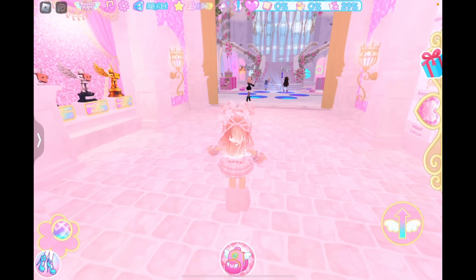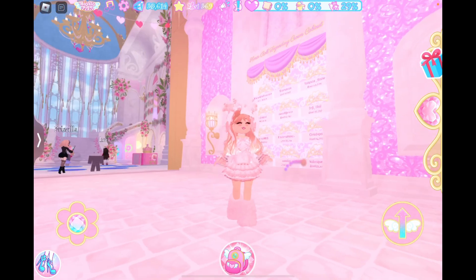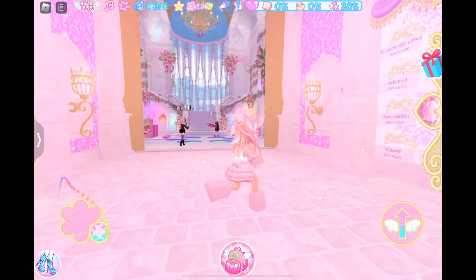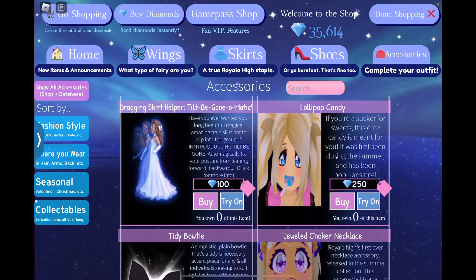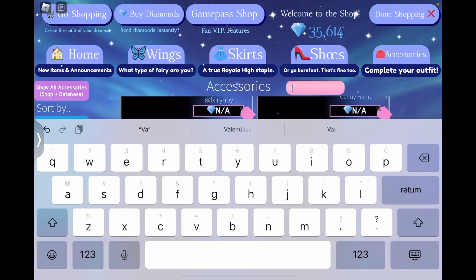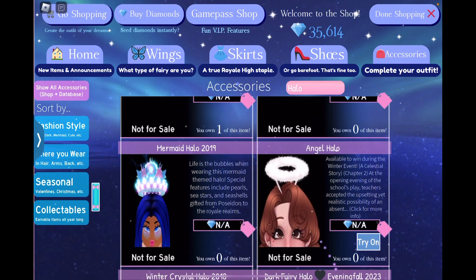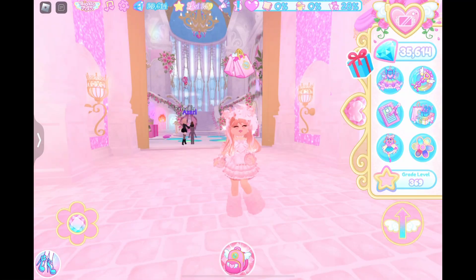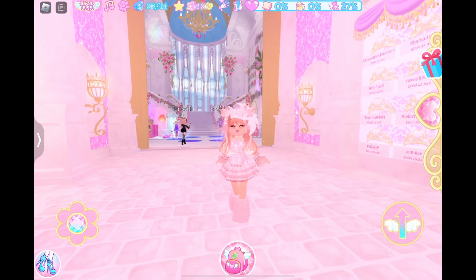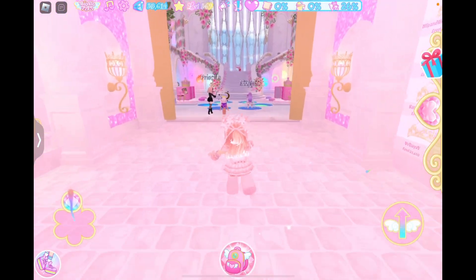Hello strawberries! As you guys might already know, the Valentine's Day update - or the Everfriend update - is out in Royal High. One of the main things of this update is that the Valentine's Day halos have been changed. It doesn't show it in the shop yet, but it does show in the dorms that the Valentine's Day halos have been swapped to Everfriend halos. It's not the Valentine's Day update anymore - it's the Everfriend update.